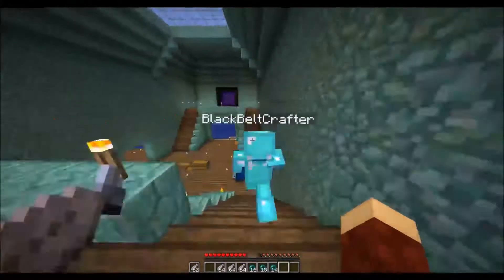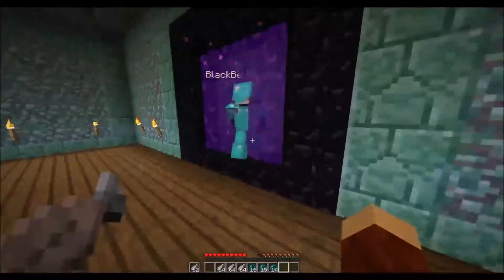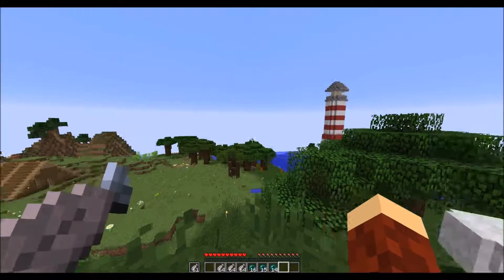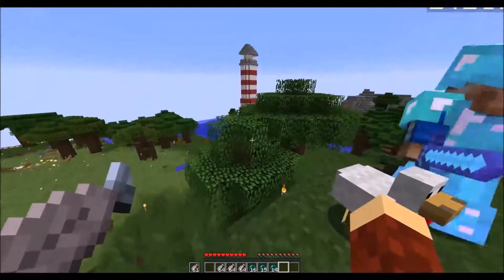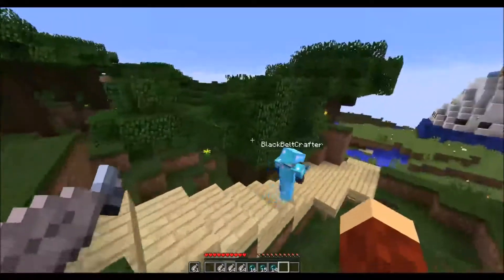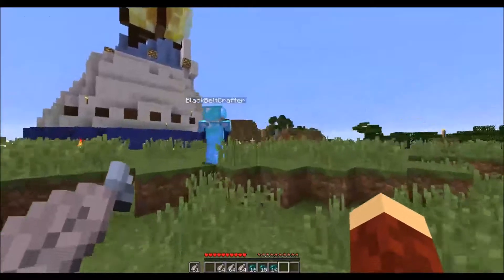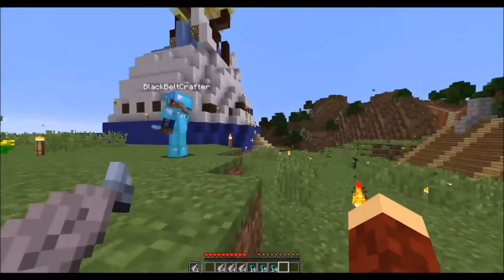Yes, this way up with a slime block elevator. He may not have an elevator to bring drops up yet, so we'll go down the old fashioned way. He's done a lot of work here. You can even watch the witches. I like the design — it's very nice. I saw a chest with hopper lines over there; that must be where he's going to put the drops.